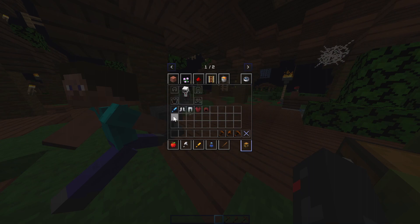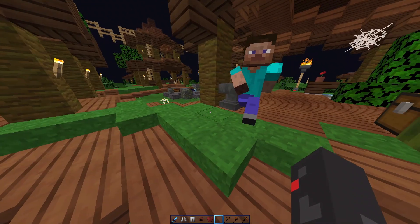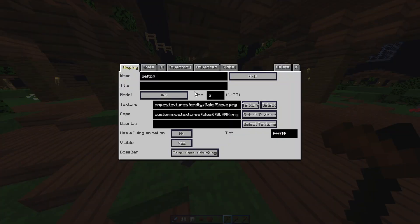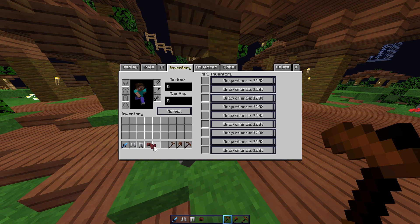Then you're going to want to grab a sword and a set of armor. I'm going to use a diamond sword, iron leggings and boots, and leather chestplate and helmet. If you're using leather, dye it to whatever you think will look good for the thumbnail. Right-click with the NPC wand, go to Inventory, and put on the stuff.